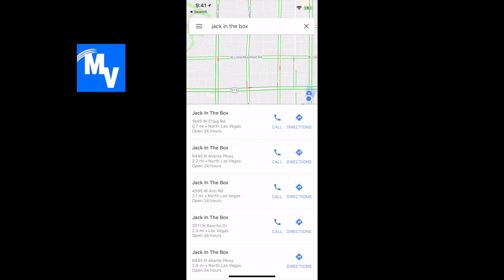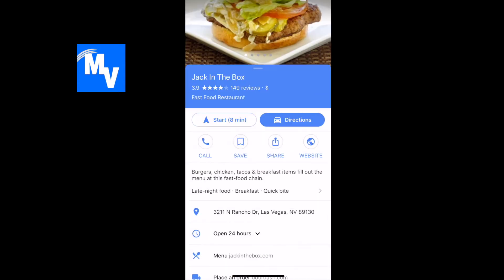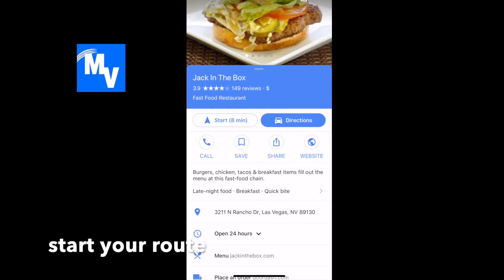In this case I'm just going to put Jack in the Box and then select one of these locations. Now that I'm there I'm going to go ahead and hit Start because I want to start my route.